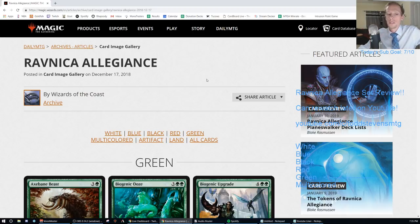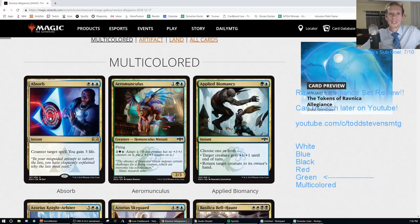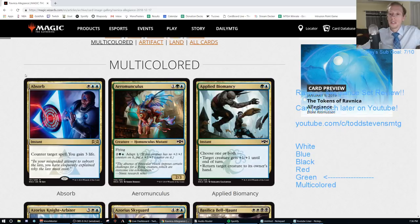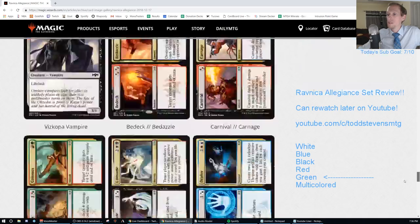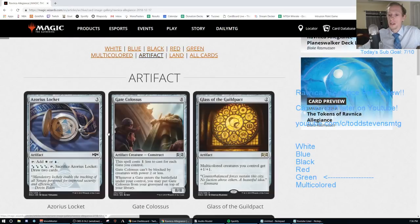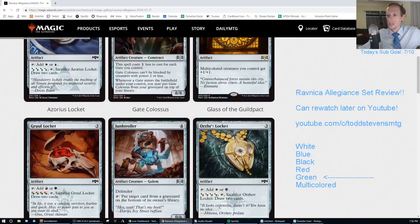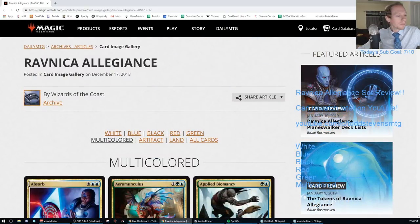We're almost there - we've gone through the five colors. Multi-colored is up next. If you're watching on YouTube, don't forget to hit subscribe and come back for the last chapter of our Ravnica Allegiance set review. This will certainly be the longest one - multicolor has the most cards, going from card 151 all the way to 230, basically 90 cards, and a lot of them are pretty good. Thanks for watching - I'll see you next time.